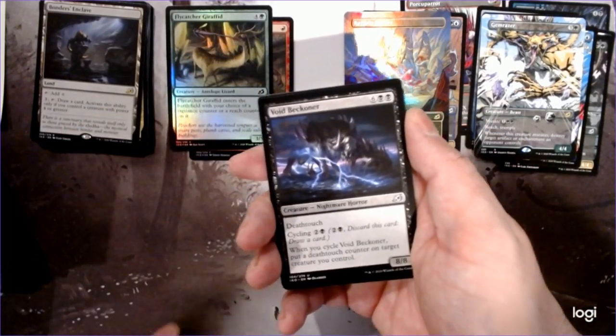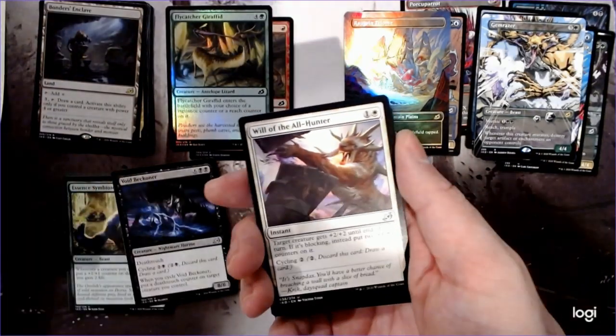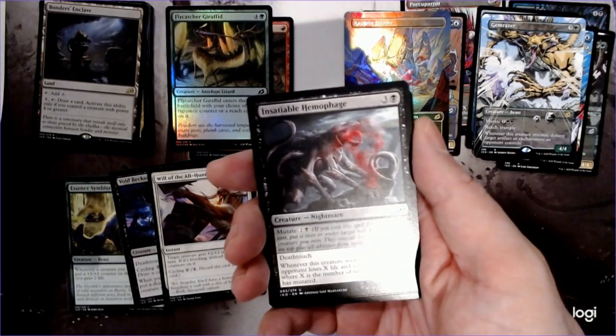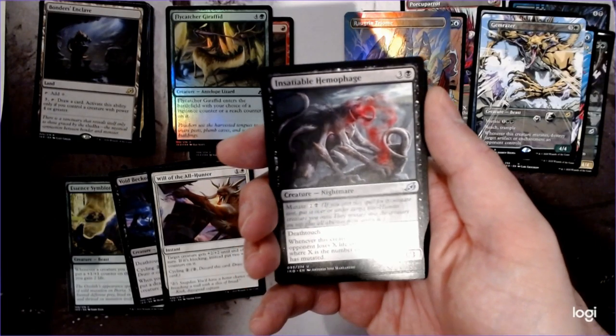Void Beckoner — so this is the cycle where you cycle and give a creature Deathtouch. Will of the All Hunter, the combat trick. Insatiable Hemorrhage — we got the fancy promo of this one, but the regular art is just as terrifying.